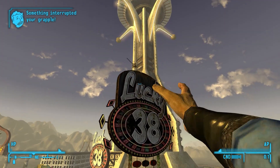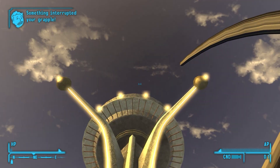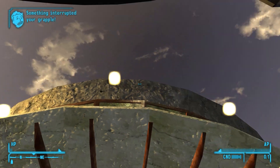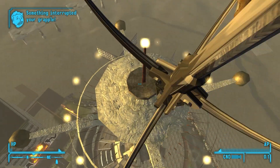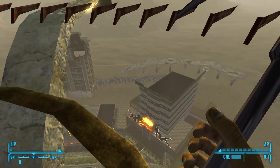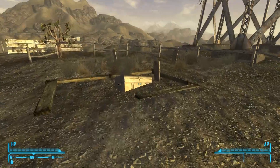Today we're checking out the amazing new grappling hook mod for New Vegas. This was made by modder Acaryon, and there's a link in the description if you want to check it out. It requires both NVSE and JIP NVSE mods, but the fact the engine can handle this and not explode is mind blowing.